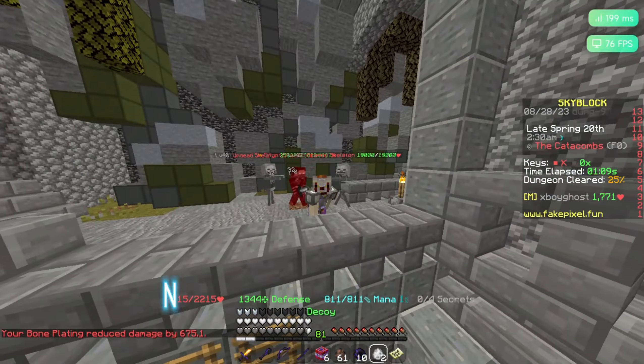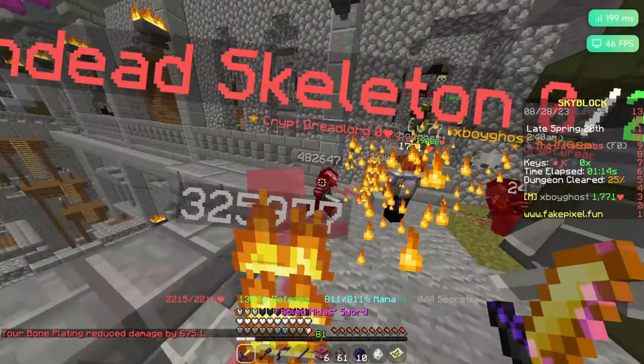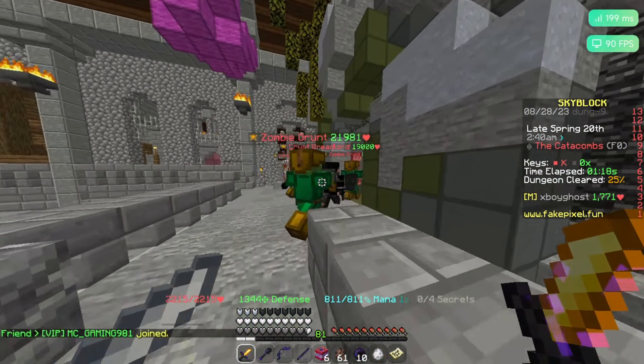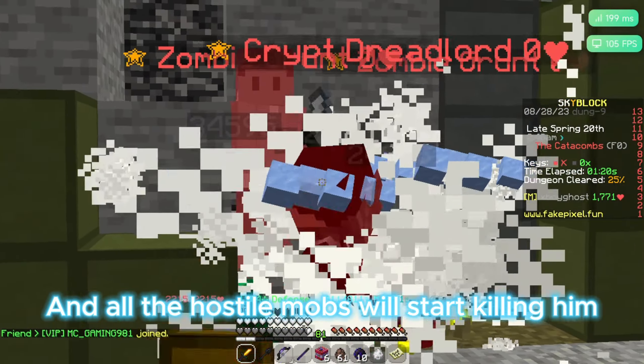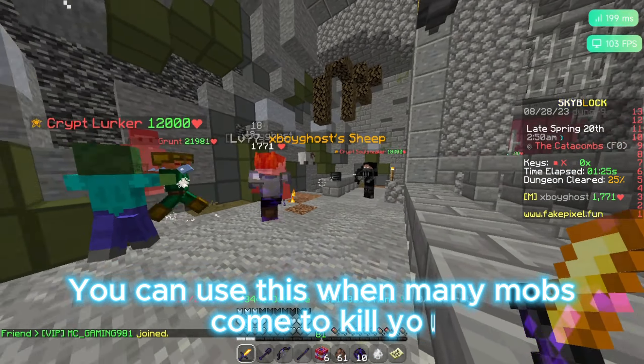Now let's talk about Decoy. You can just right-click on a block and spawn it, and all the hostile mobs will start killing it. You can use this when many mobs come to kill you.